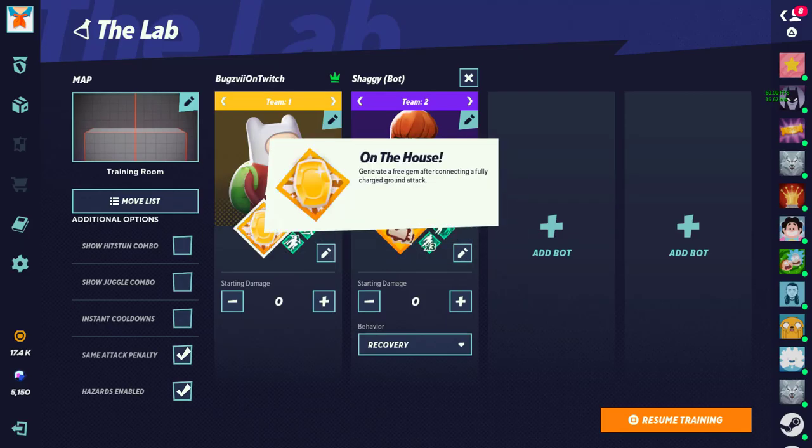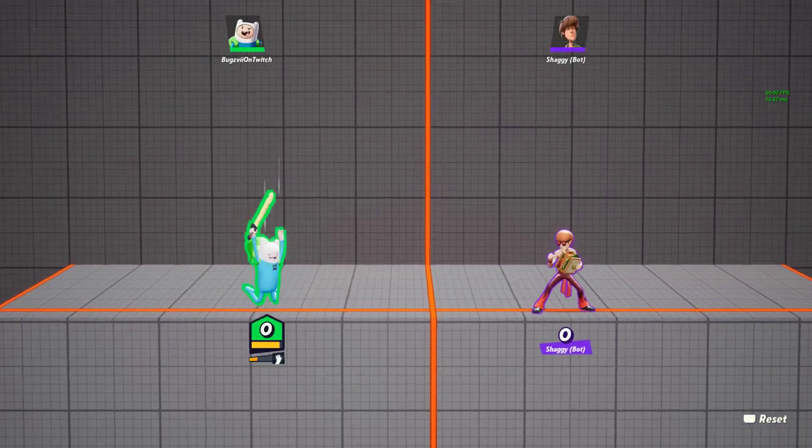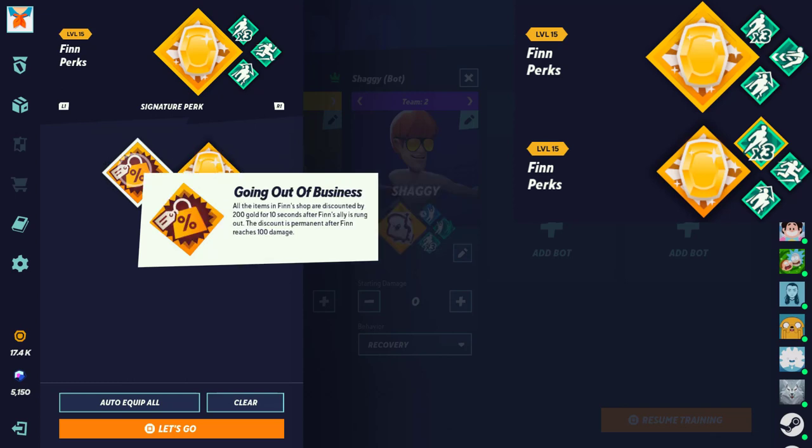Next we have Finn. On the House — generate a free gem after connecting a fully charged ground attack, which includes his running moves. Going Out of Business — all items in Finn's shop are discounted by 200 gold for 10 seconds after Finn's ally is rung out, and the discount is permanent after Finn reaches 100 damage. On the House is the perk I highly recommend because having a free gem that you can throw as a projectile, teleport to, and deal damage with is too good to give up. If you barely use the gem though, then Going Out of Business for the speed and armor is fine.